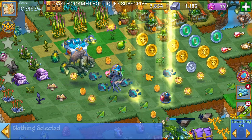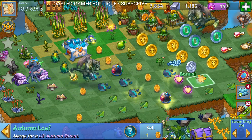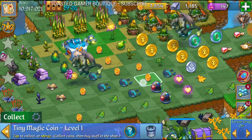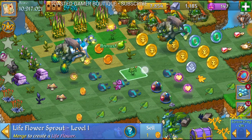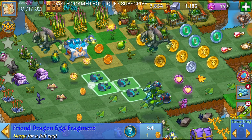You get Life Orbs, Coins, a Fruit Tree Sapling, and an Autumn Leaf. So you get a bunch of cool rewards, including these awesome Friend Dragon Egg Fragments.